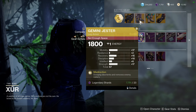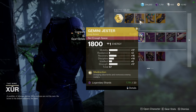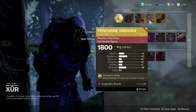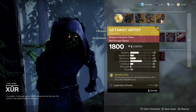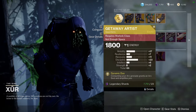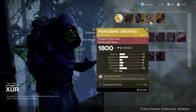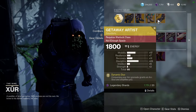For the exotic armor, we have Skyburner's Oath, Gemini Jester with some okay rolls — I'd probably want that Recovery to be Resilience since I prefer Resilience over Recovery. Peregrine Greaves with too-high Mobility, and Getaway Artist with too-high Mobility. But if you don't have these exotics, definitely pick them up — even with the wasted stat points it's still worth picking up.